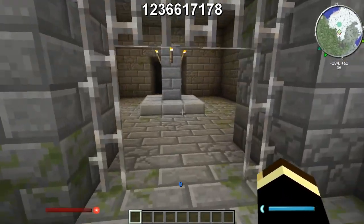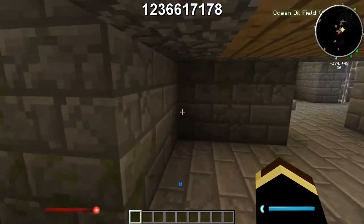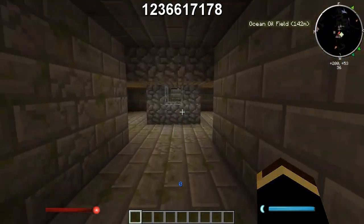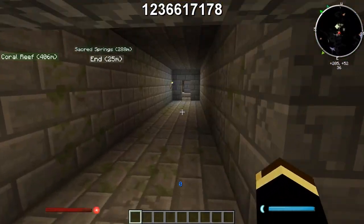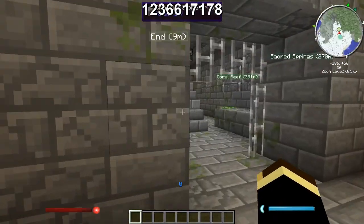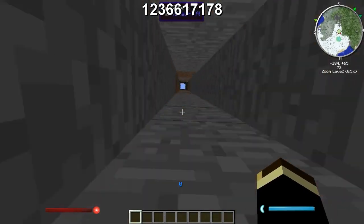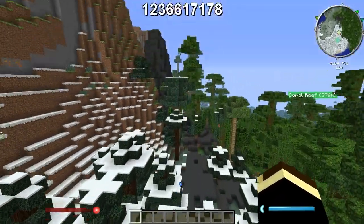I don't know if those ender eyes will be there, but yeah, just the stronghold — you got some bookshelves and stuff. It's pretty cool that it's that close to spawn. It's not exposed, but it's the next best thing, pretty much right under spawn. So it's very, very close — you don't have to worry about traveling all over trying to find the end portal.